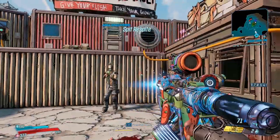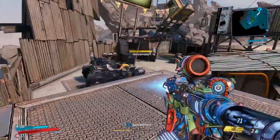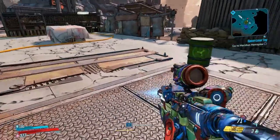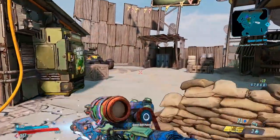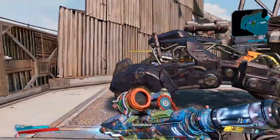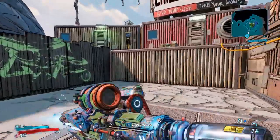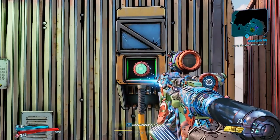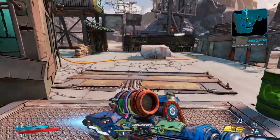Quite a few mobs will spawn in here, so go ahead and clear them out first. We're here to steal the vehicle that is in this area. You can't just get in and drive it straight out — you'll have to flick a switch at the back of this little area. Basically, you steal these vehicles as part of the challenges and then go scan them into a catch-a-ride system, which gives you the unique reward for the challenge.